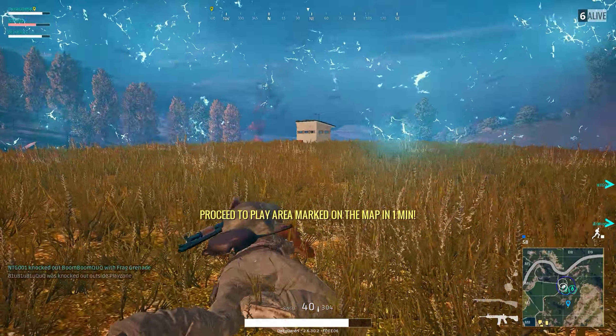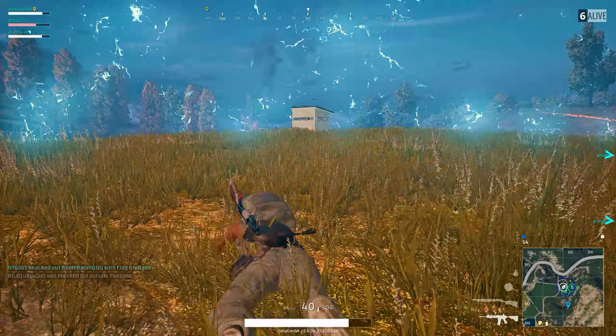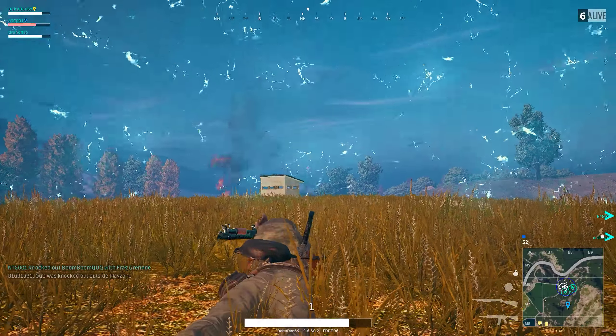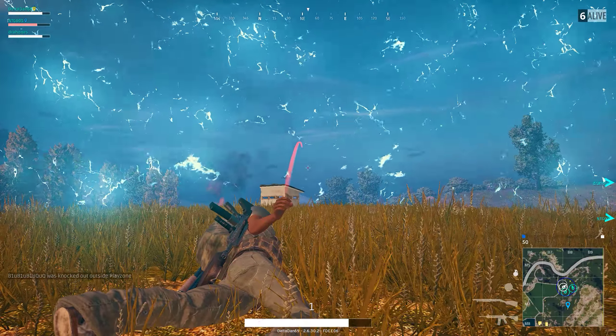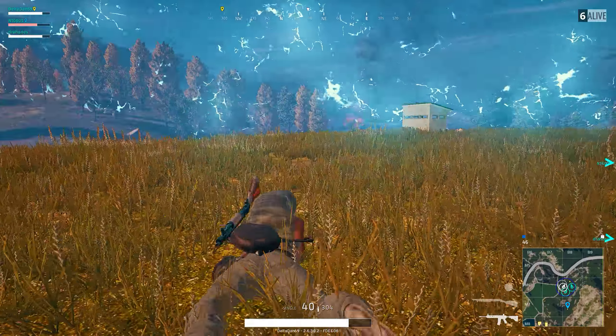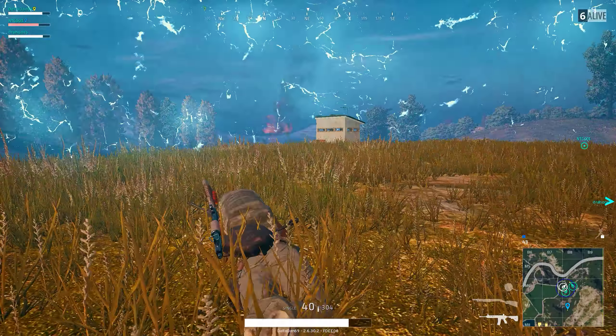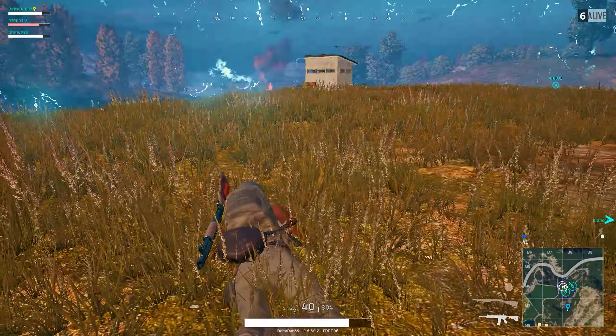Knocked out one. One left, right? I just Molotovsed the whole fuckin' area. They're behind the hut if you knocked him down. The one that just got knocked down is pretty good, but he's on the edge next to the barrels.